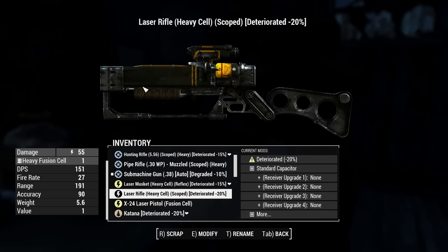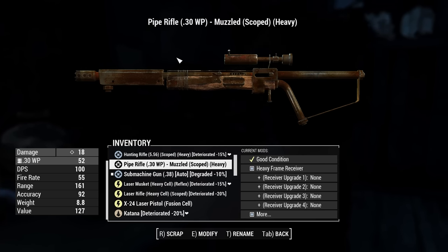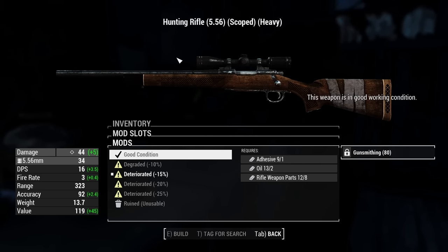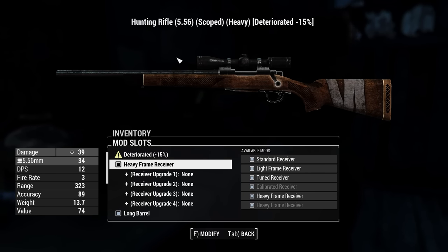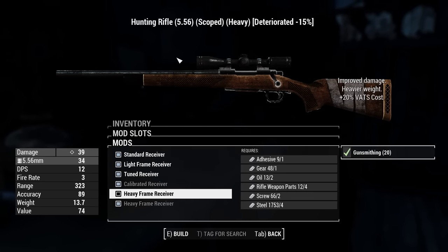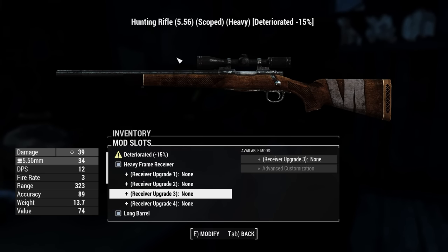I'll keep both of these around in case I want to use them. The pipe rifle - yeah, we'll keep that around too. We have some .30 we can use in it. I need guns skill of 80 for some things - that's not gonna happen for a while. I could do a heavy frame receiver for this, and that's probably worth it to get a bit more damage out of it. It's not very heavy on adhesive cost, and rifle weapon parts are manageable. Which is worth it, in my opinion.